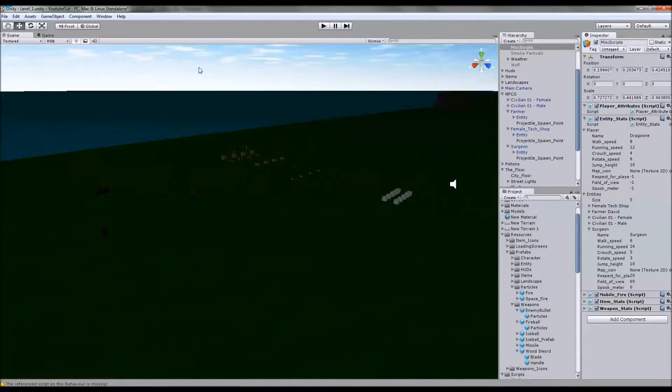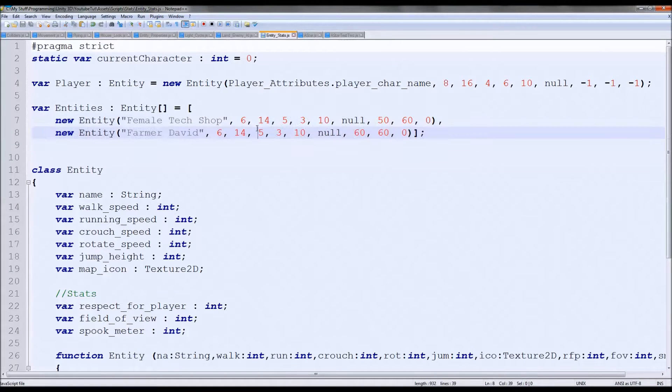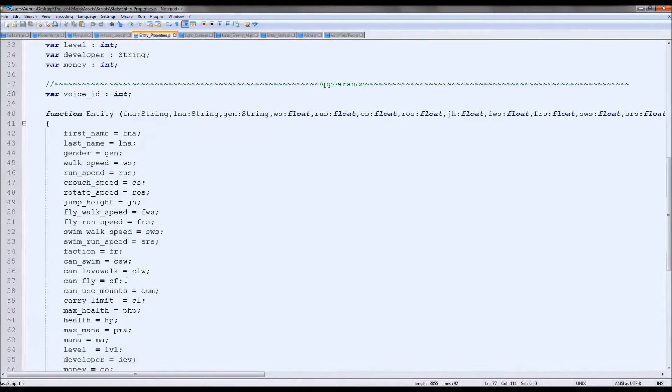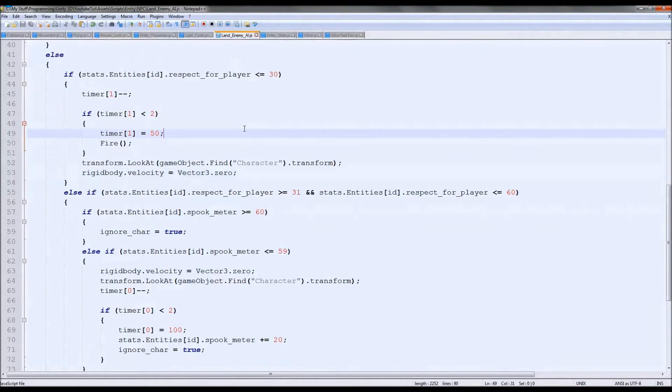That's all we're going to do for this tutorial because it's going to be a bit long. I'll fix the Surgeon AI off screen - all I'm going to do is add their stats to the entity stats here, just add it to it and add some more. If you want to see what my lost map stats looks like - this is it. As you can see it's not the shortest thing, but it works really well. There's a lot of things in there. I hope you liked it, thank you for watching and I'll see you next time.